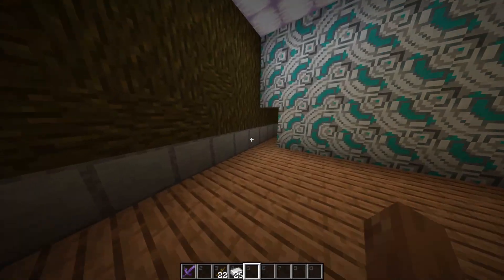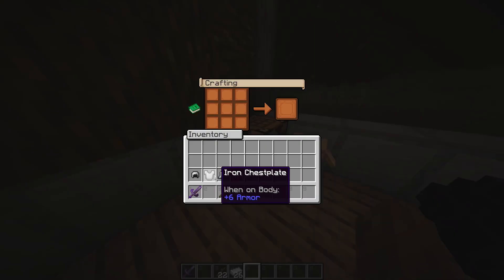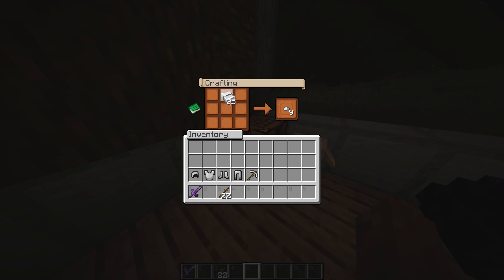Once you have the iron ingots and sticks, just approach your crafting table and right-click on it. First, select your iron ingot and place it like this, then select your stick and keep it at the last slot.